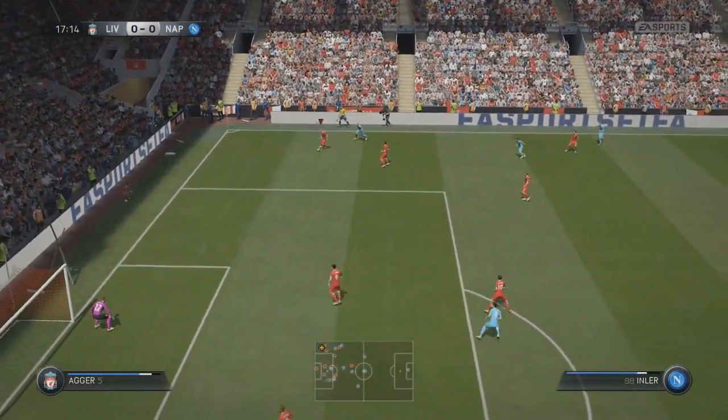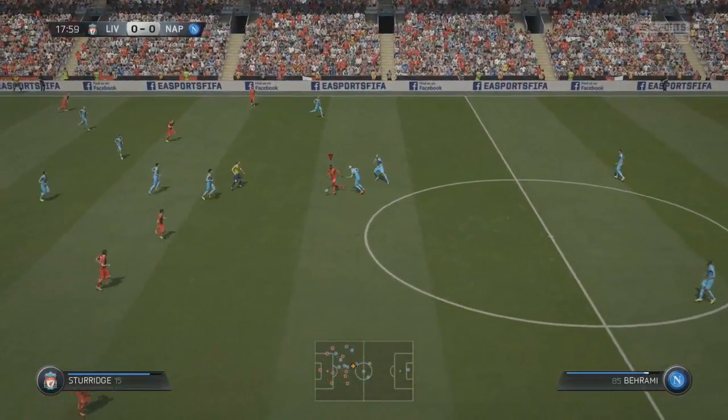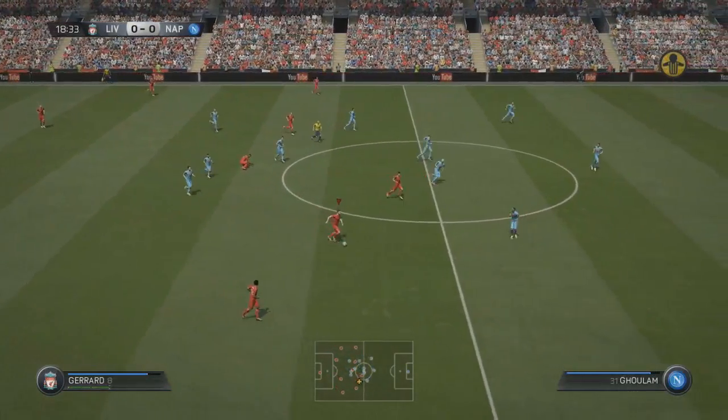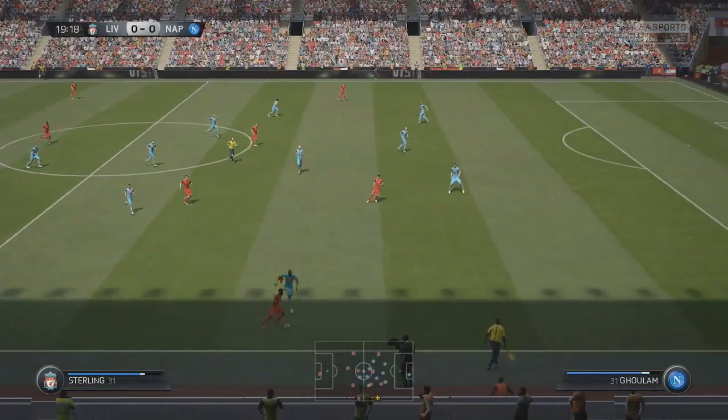We'll try and block off Inler here, and Daniel Agger has done very well indeed. Judging by this and the beta — oh, the ref — he's absolutely murdered me there. I think strength is going to be extremely important this year.